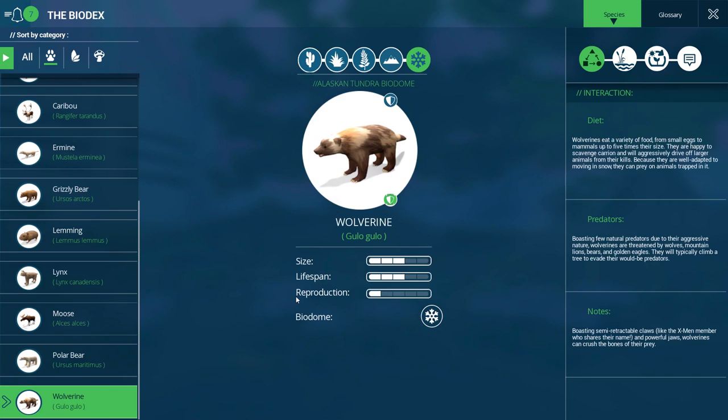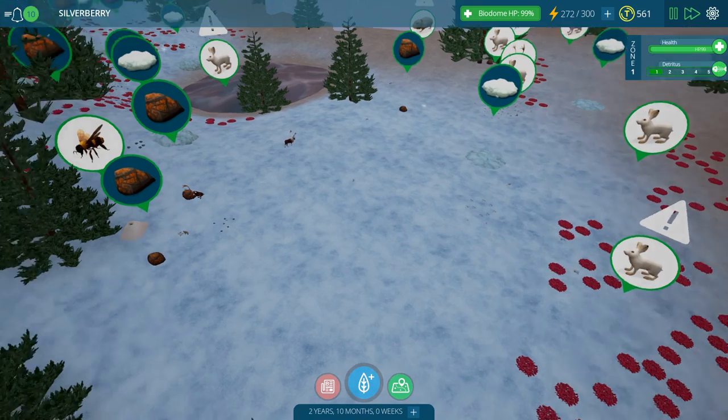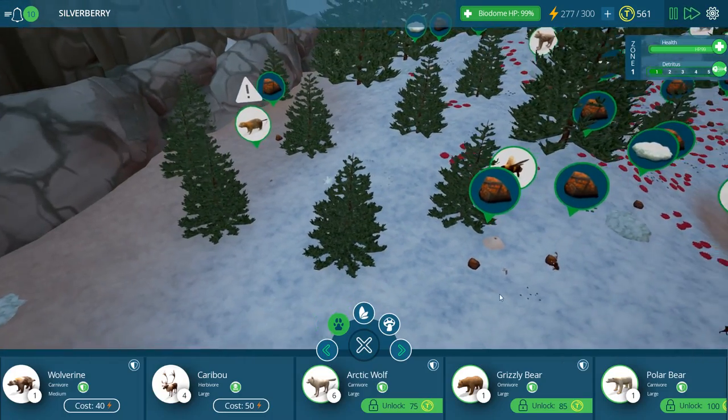Let's read up on the wolverine and make sure he's going to be the right choice to help rescue my populations from too many lynx. Wolverines eat a variety of food from small eggs to mammals up to five times their size. They are happy to scavenge carrion and will aggressively drive off larger animals from their kills. Because they are well adapted to moving in snow, they can prey on animals trapped in it. Wolverines are threatened by wolves, mountain lions, bears, and golden eagles. Wolverines boast semi-retractable claws and powerful jaws and can crush the bones of their prey. That sounds like a pretty tough guy.